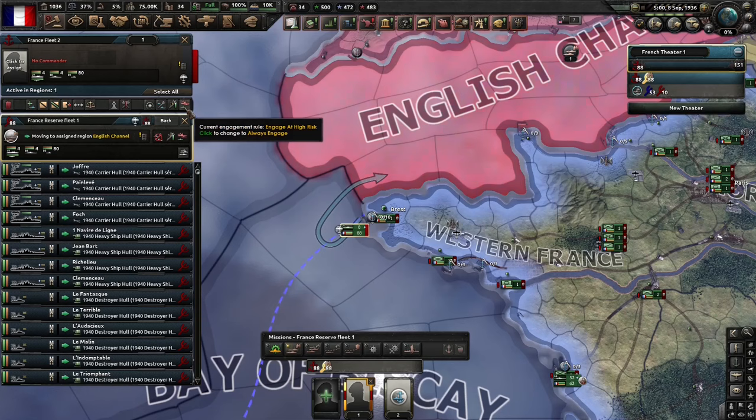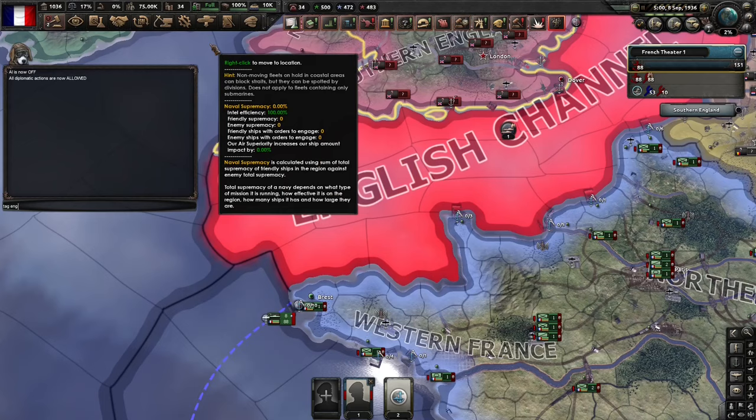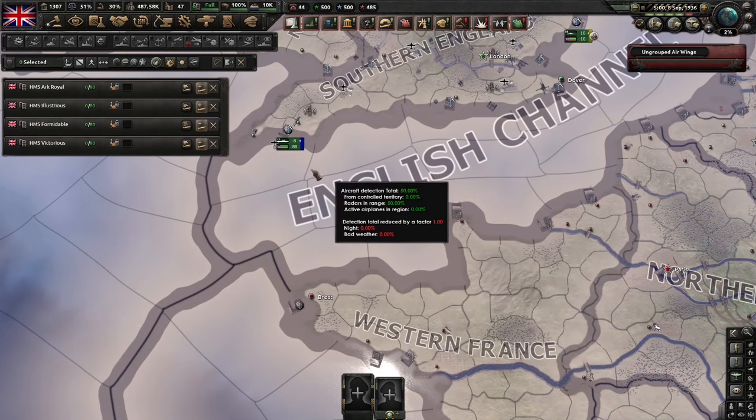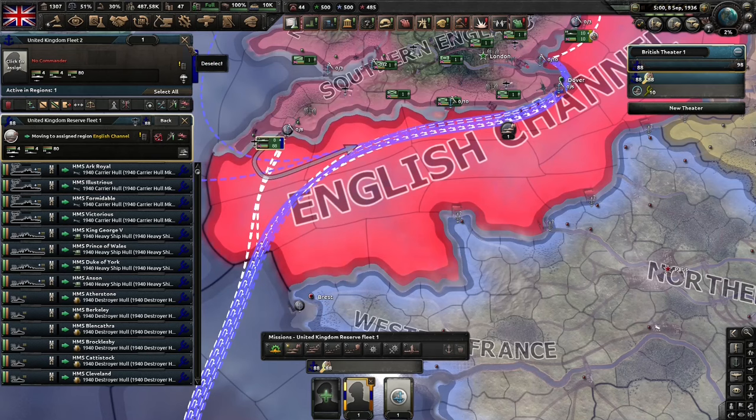We're going to go ahead and declare war on Britain, then tag to the British. The British here — for the purposes of this test, I'm going to take off all of their planes, so no planes on the decks. But this is an identical fleet. These ships are identical to the French fleet ships. We're going to order this fleet into the Channel, engage at high risk, and see what the carrier navs do.